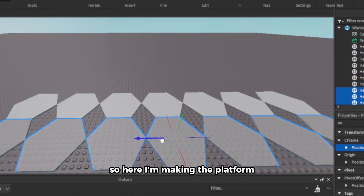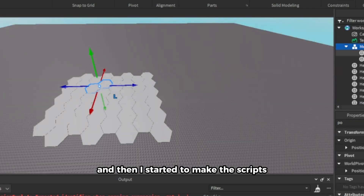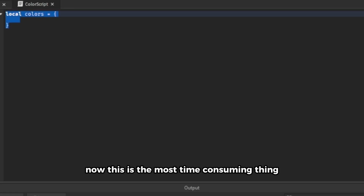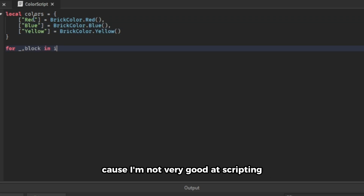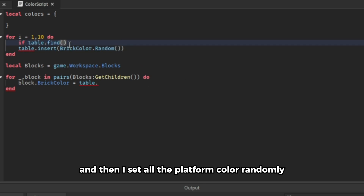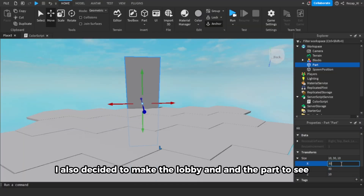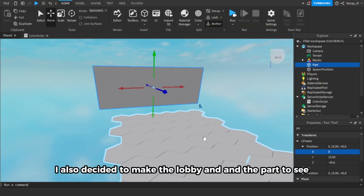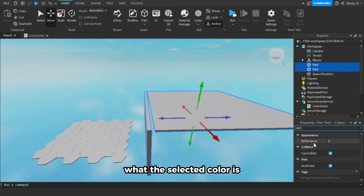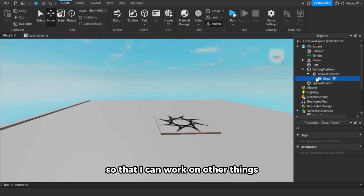So here I'm making the platform. I decided to make it a hexagonal set because I think it looks cooler. And then I started to make the scripts. This is the most time-consuming thing because I'm not really good at scripting. Basically what I do is store the available colors for the platform in a table using Color3.random, and then I set all the platform colors randomly based on the color table. While doing that, I also decided to make the lobby and a part to show what the selected color is, trying to keep it as simple as possible.